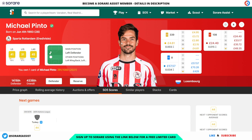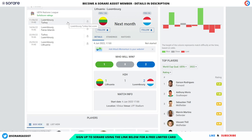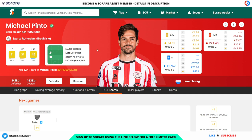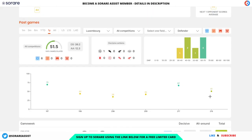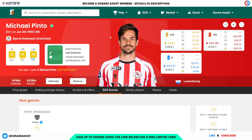The final player today is Michael Pinter of Sparta Rotterdam and Luxembourg, who have some really decent fixtures coming up in the Nations League. They're away to Lithuania, away to the Faroe Islands, at home to Turkey — which obviously looks like the most difficult fixture — and then again at home to the Faroe Islands. The fixtures against Faroe Islands and Lithuania look especially appealing for some good scores. His rare is going for around £24 and his limited for around £4.61. In terms of his scores for Luxembourg, he's got a 51, a 67, and a 70 against Azerbaijan, so he's got a really good chance of getting similar scores against upcoming easy opposition.